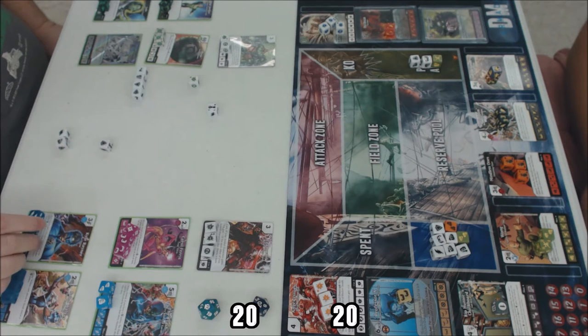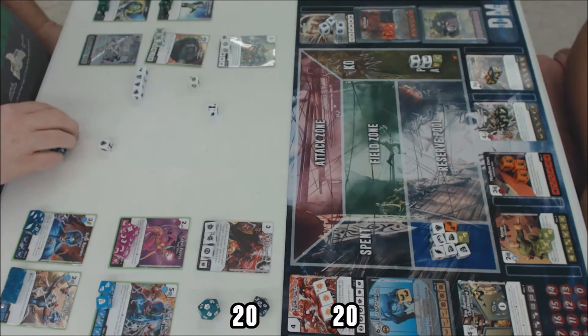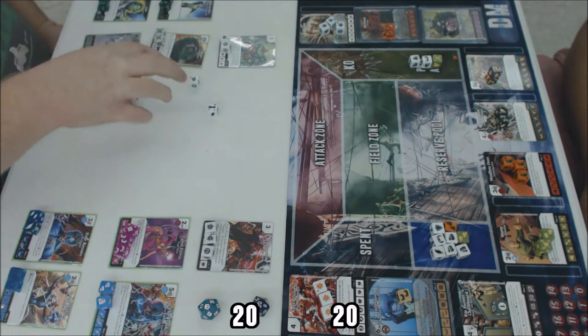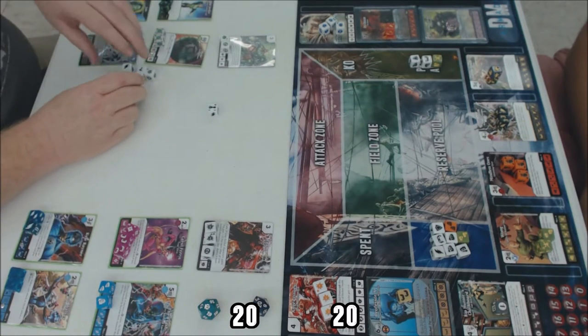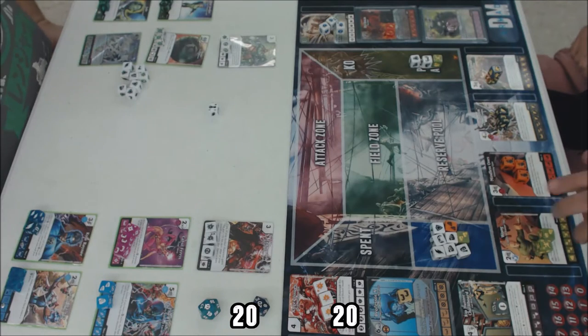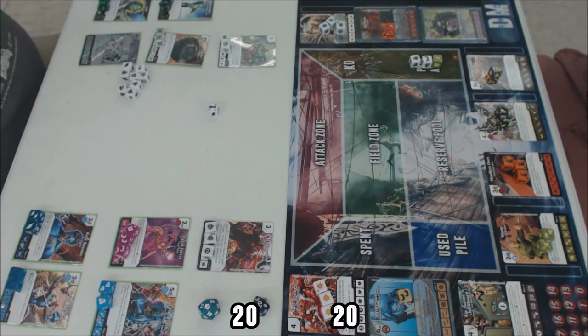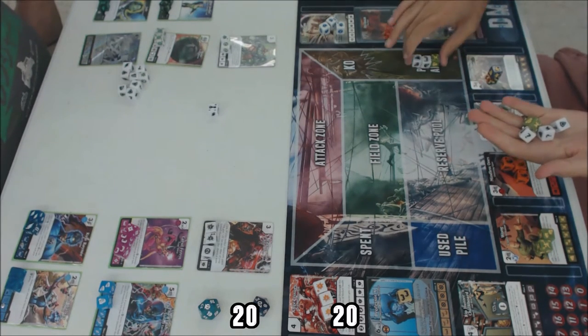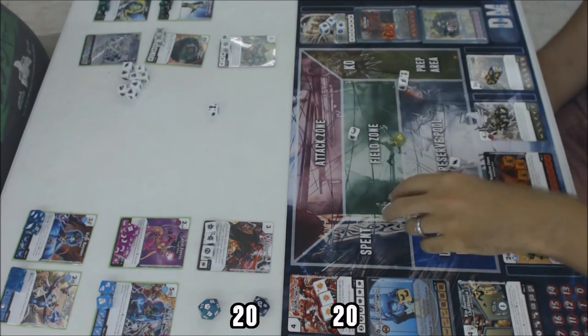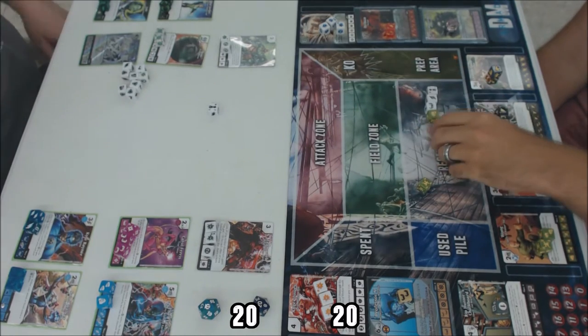My opponent has three energy, pays two for a Kyle Rayner and one for a Saint Walker, putting both in his bag. It's been a while for both of us — our scene has been really big into rainbow drafts lately. I roll out my bag and come up with a Wong on its two-two side, a one-fist side, a sidekick, and four energy.